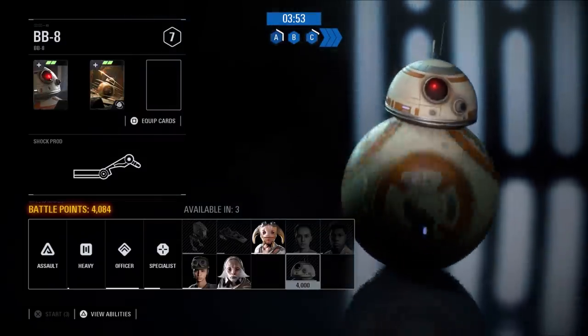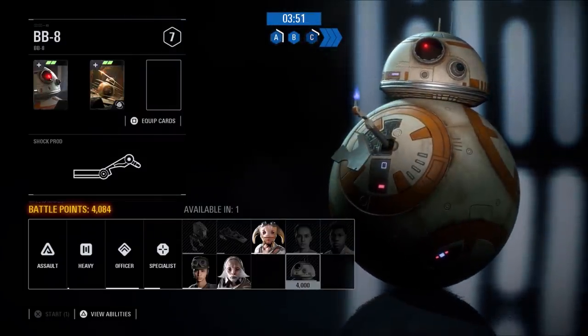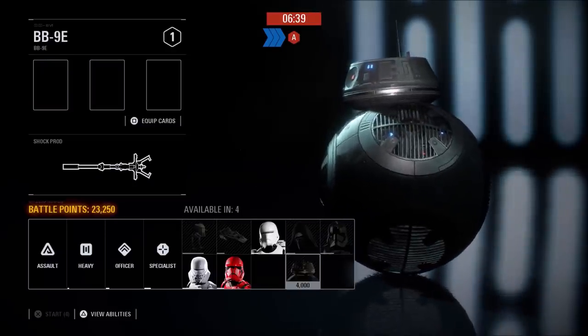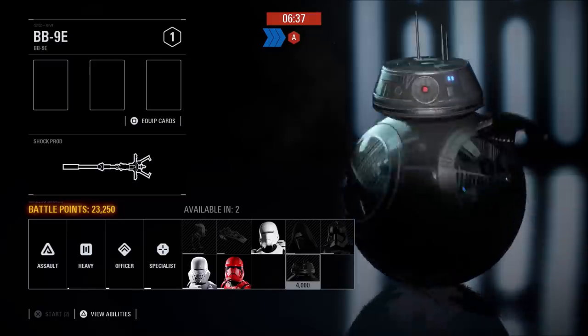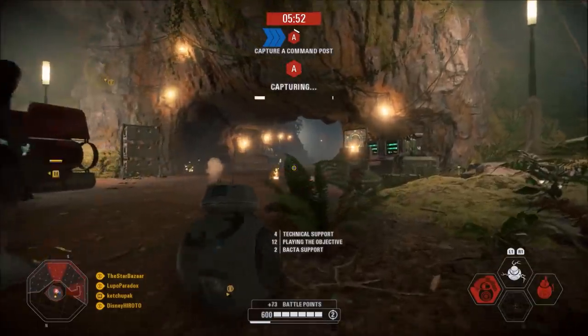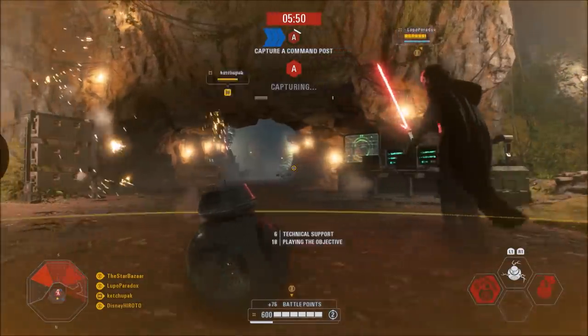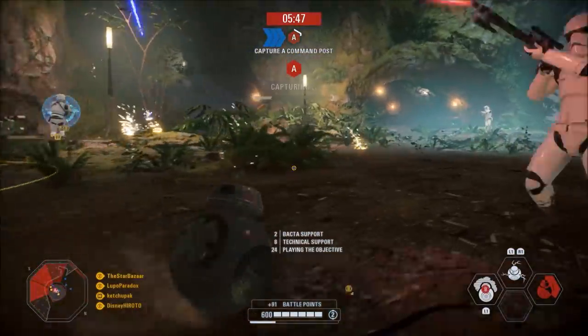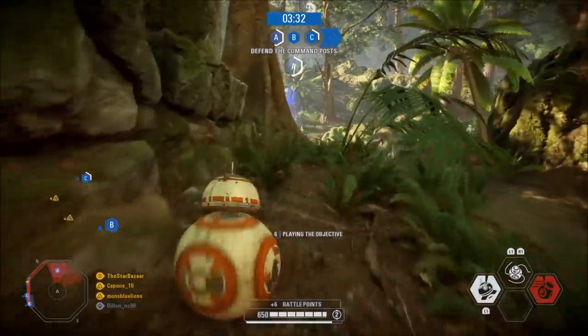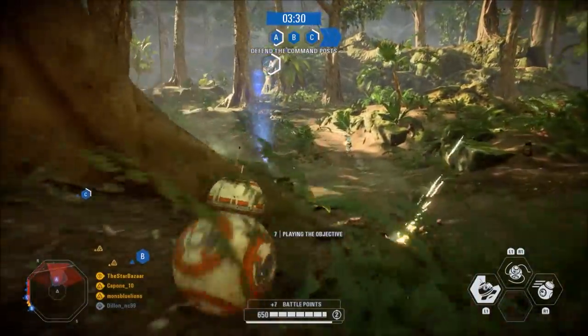The BB update is so named because it introduces two new astromech droid heroes into Battlefront 2. BB-8 joins the roster of the light side, and BB-9E is the new villain for the dark side. These are the first two new heroes that Battlefront has gotten since Anakin and Dooku dropped back in early 2019, and they bring the total number of heroes on either side up to 11, for a grand total of 22 heroes in Battlefront 2.